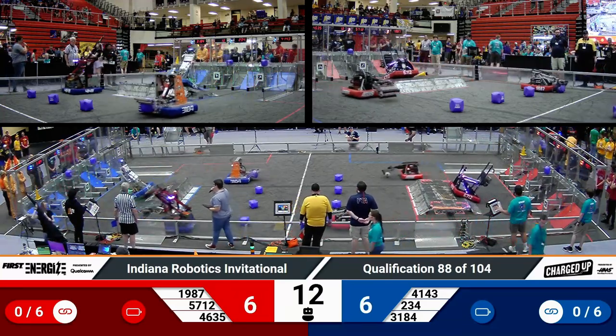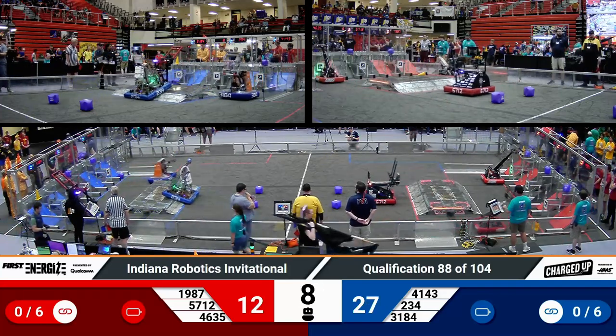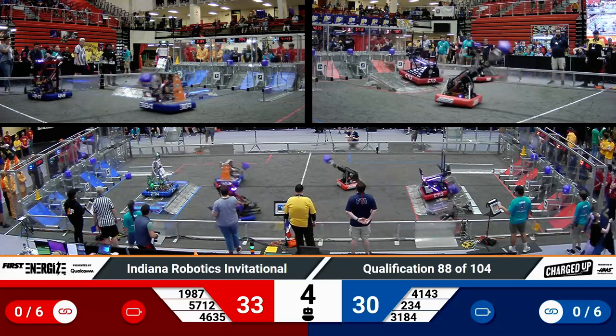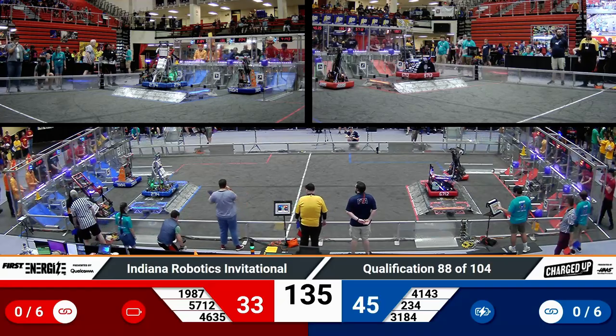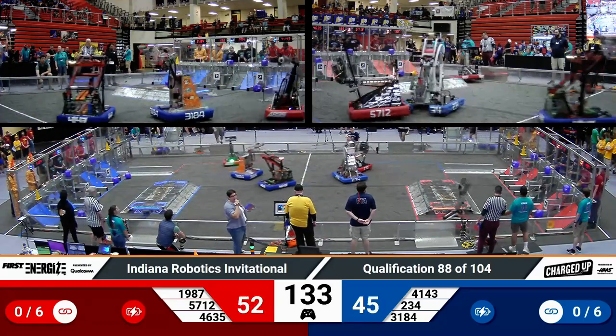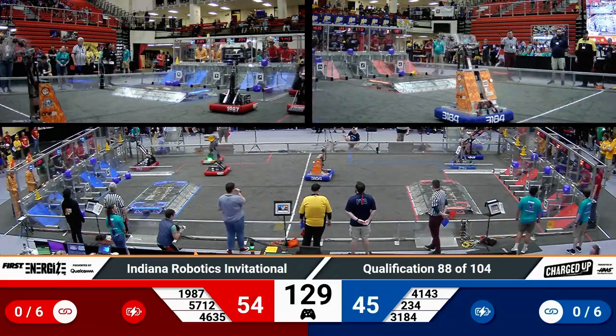Blue Alliance starting strong with three game pieces scored in the high nodes. Over on red, they've got two scored. 1987 going back for another, same with their partner Prepatech Botbusters. Red Alliance working on getting a robot engaged; Blue already had one. That autonomous performance is going to have red leading blue by seven points now that we're in our teleoperated period.